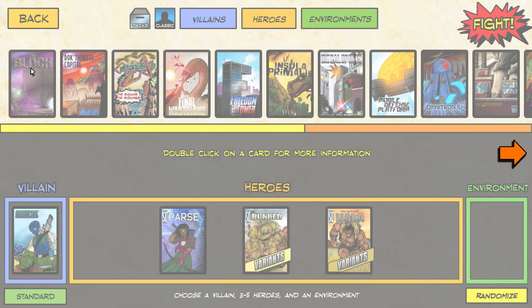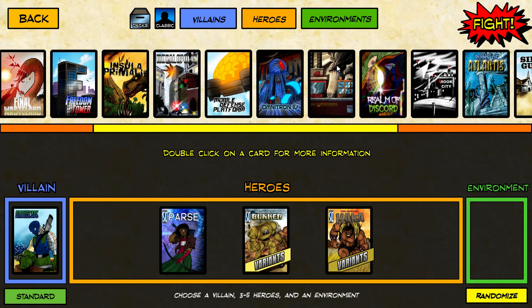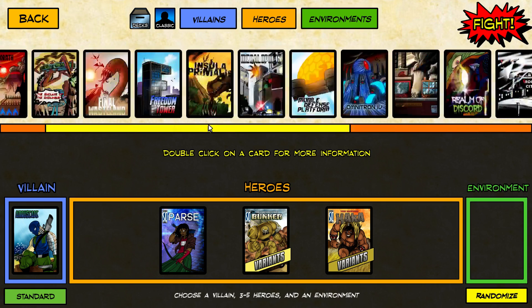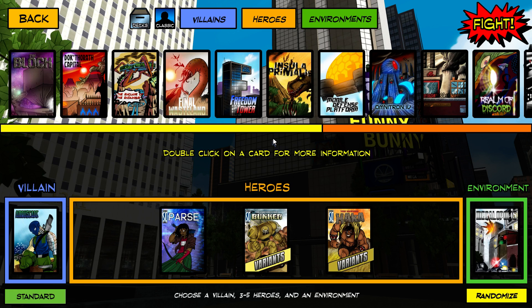There are all kinds of environments: the Block is an extra-dimensional prison cell, there's a dinosaur island, an industrial complex. I'm going to play this in Megalopolis — just some big city. It's a baseline environment, but a good one to try. We're playing with three characters. You can always hit randomize if you don't want to pick. All right, let's go and fight.